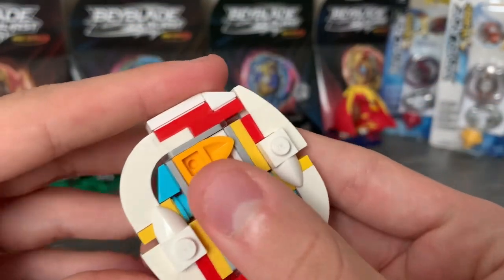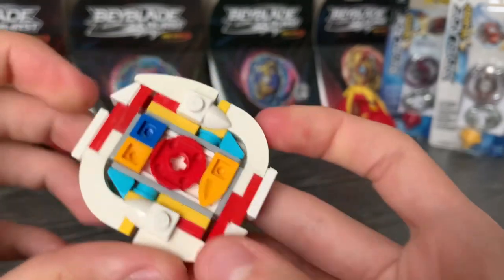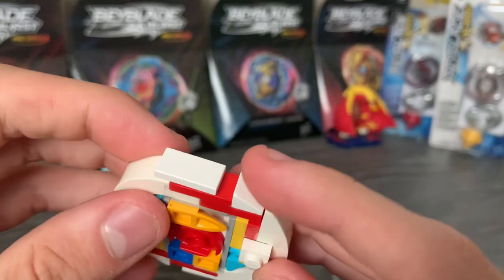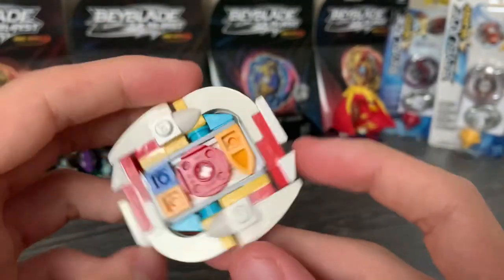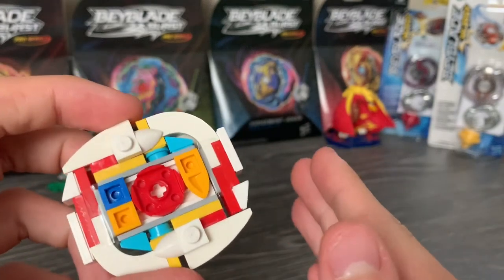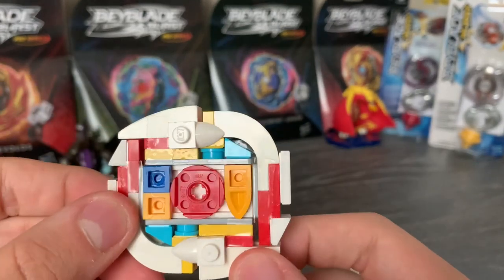What really makes this thing good is when it awakens — it has these plates right here that slide on a jumper, which give it a lot more attack. With this gap being visible, bays can get caught in this, and it provides a good amount of recoil — but just enough so that it won't be detrimental.